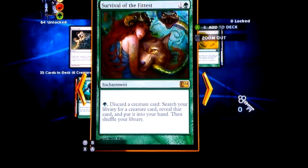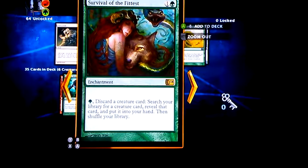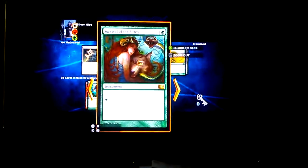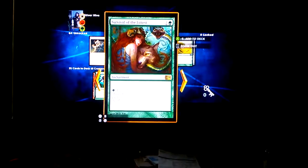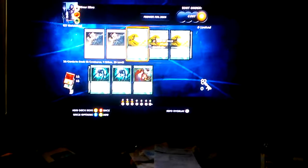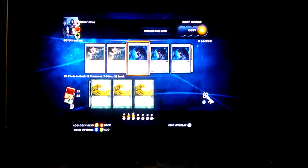Survival of the Fittest is useful because if I have a handful of big creatures and no smaller creatures, I can use this ability to discard a creature card and search my library for a smaller card I can cast. I also like the benefit of shuffling my library, because you might be drawing all creatures or just straight land.